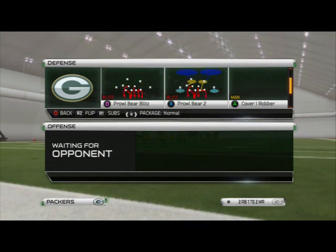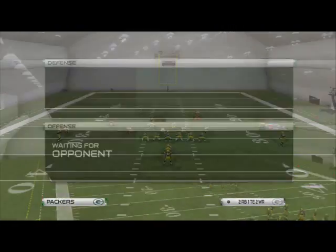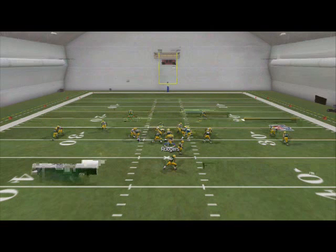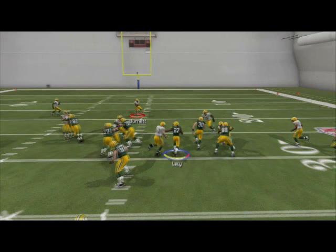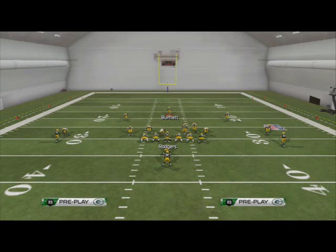We're going to start off with the Strong Corner 2 Fire, and all you've got to do is base align and press. Everything's going to look the same pre-snap. This is against the stretch — they run the stretch and you see these linebackers just don't get blocked. Lacy carried it for a pretty respectable gain.